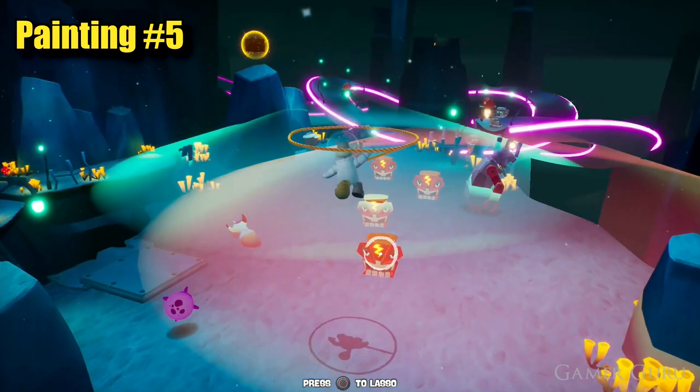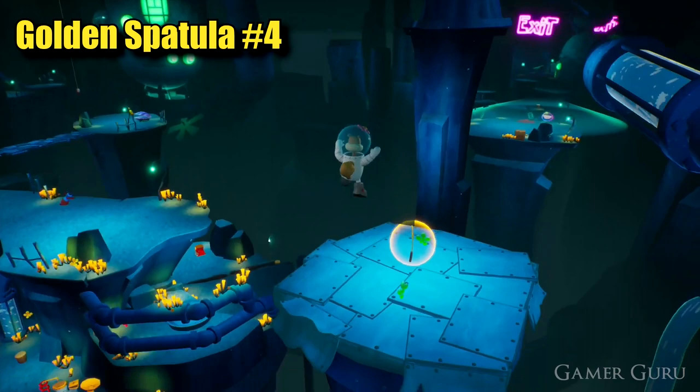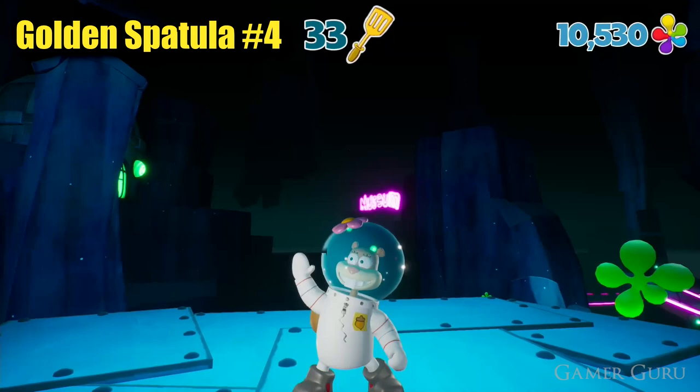By using the grapple point we just dropped down by pressing the button we can jump across and get the fourth golden spatula. The next thing we need to do is press the buttons on the side of all three of the lasers to activate all three of them, and while we're doing this we'll find the sixth and final painting right next to the middle laser.